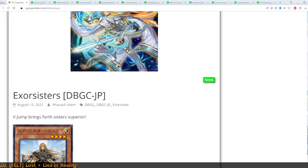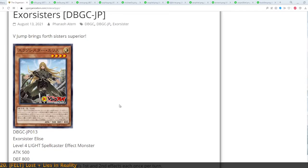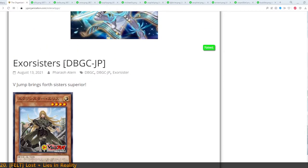Hello everyone, Catrice here and I welcome you to another video. This time we're looking at some Yu-Gi-Oh cards because I'm actually hyped. Yes, something very rare has happened — I'm hyped for Yu-Gi-Oh cards. There's another new archetype coming out called Exorcisters, and honestly they look quite interesting. So interesting in fact that I might even dabble into them.